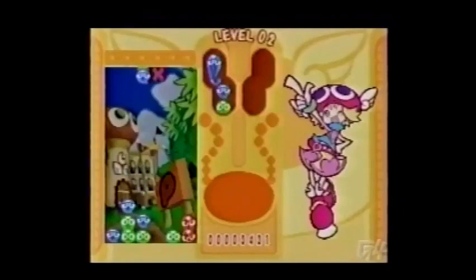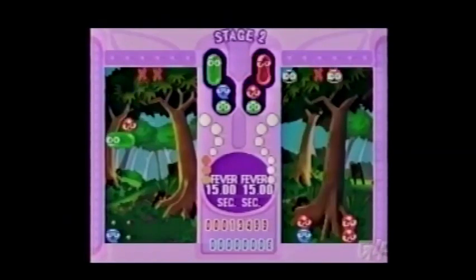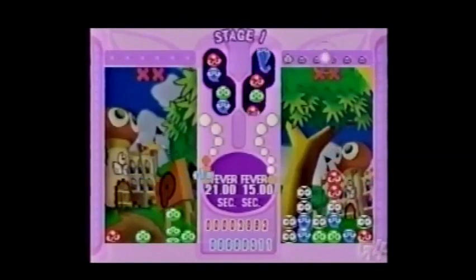Connect four Puyos — that's these blob things — of the same color together to make them disappear. Every time you complete a Puyo match, you send a nuisance Puyo over to your opponent, shower them with a couple, or bury them up to their dilated eyeballs in transparent Puyos by clearing out several chains of Puyos all at once.